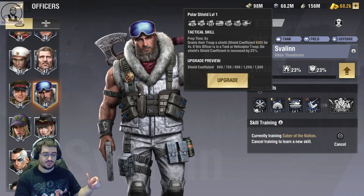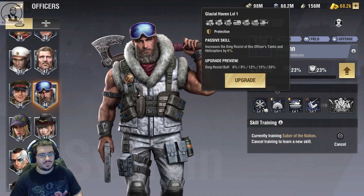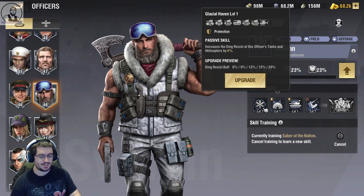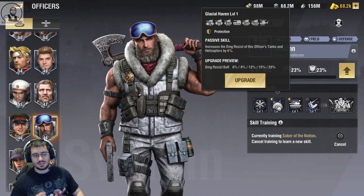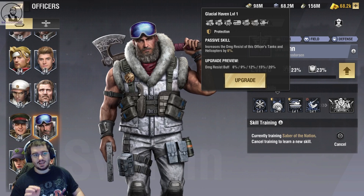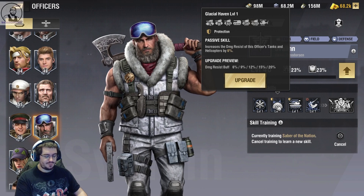His second ability, Glacial Haven, increases the damage resist of this officer's tanks and helicopters by up to 20 percent. Just as a skill in the captain slot, that's probably a four — because if this tank is at the front of your army or AG and it's getting hit, you want that damage reduction. You can get HP sources from elsewhere. It doesn't do anything extra so it's not going to get a five, but that's a fair four.